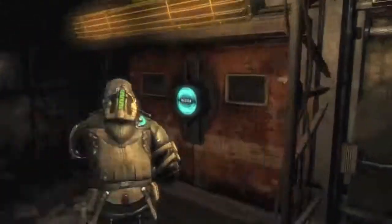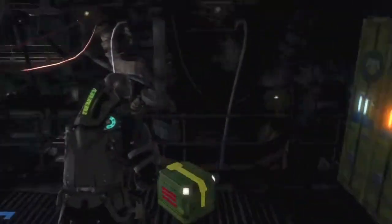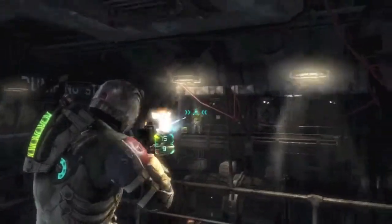Then you just go down this elevator and follow the objective. Once you come down the elevator and follow the objective, you'll come to this room with two suits in it. As you can see, it's my first time coming through this room, so I've got to clear it out of enemies and whatnot. Just do what I do and dodge bullets — classical matrix, hoo-ha.